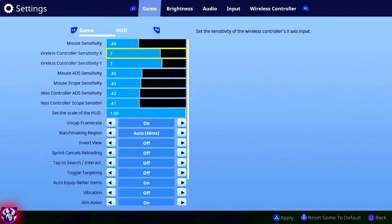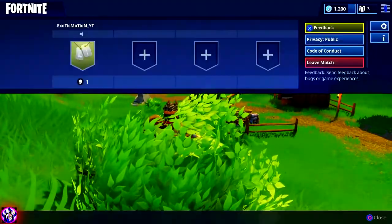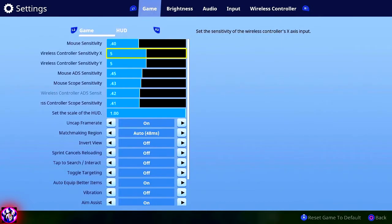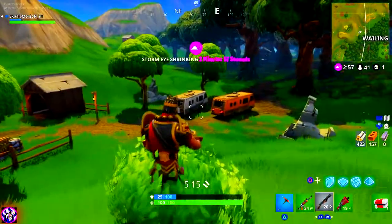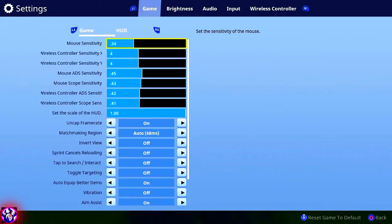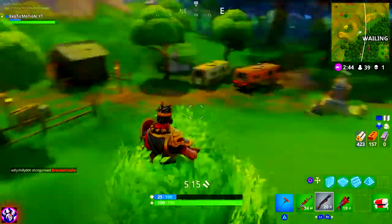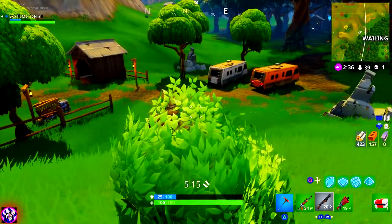A lot of people start off at 4 or 5. With low sensitivity your shotgun shot will be good, but the problem is building. If you play on 4, look how slowly you turn — if someone's behind you it takes very long to react and they'll get a lot of shots off. I recommend playing on higher sensitivity. I play on 7-7, that's my perfect balance — you can quickly turn and build.